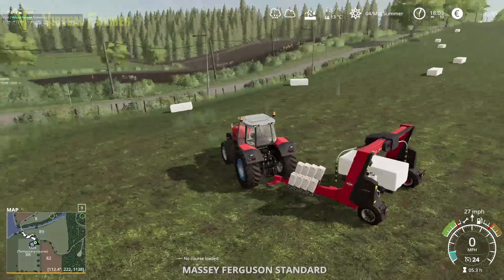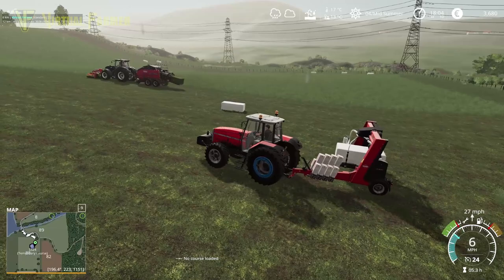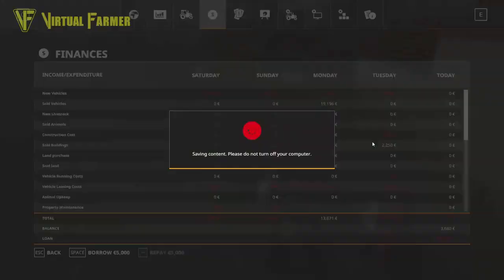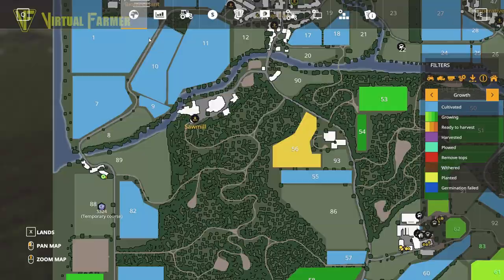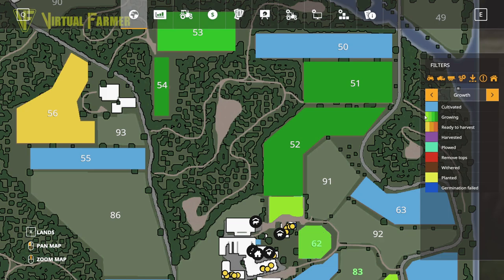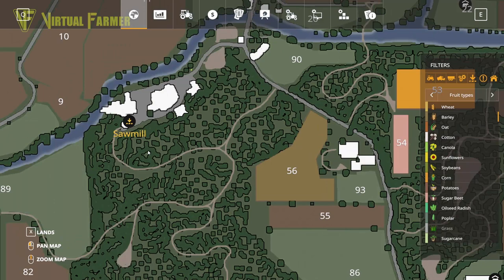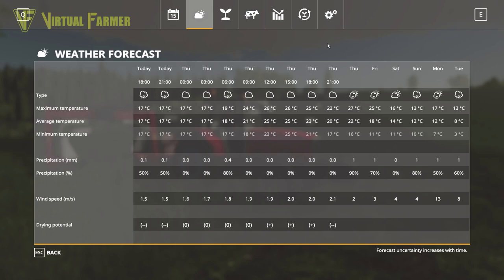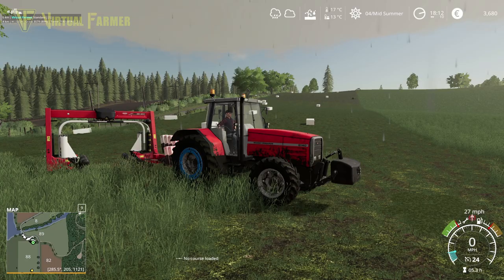We're going to be in the same boat next time — we want to be getting contracts done while we've got the rain and while we're waiting for our own harvest to start. We're also going to keep an eye out for field 52, which is almost ready — I think that's going to come ready next game day so we want to grab the lease for that pretty much immediately. We want to harvest that and get a nice big field full of barley off there. This field is going to take a little bit longer, which is fine — we've got the rain, we've got the time to do it. Hopefully enough drying out to get some harvesting done.